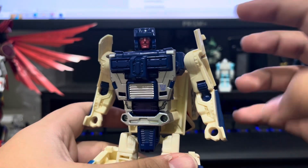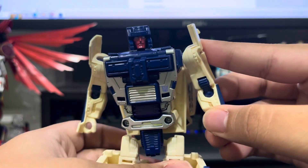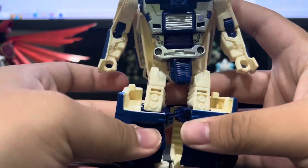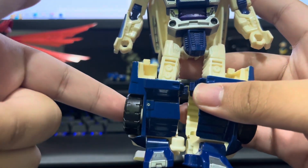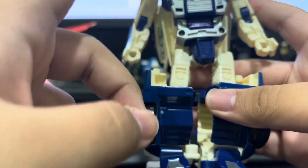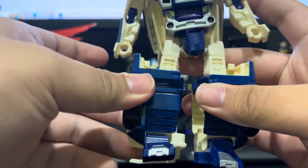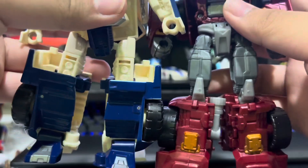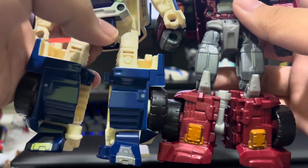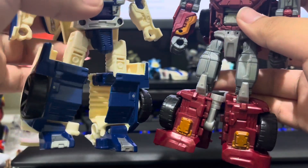Arms are alright. The blue joint and stripes stop them from being plain. Legs are simultaneously skinny and thick, like Dead End's but more unnatural, especially with these bits sticking out. I think the reason why is because they're more cuboid compared to Dead End, and he also has less upper leg, so it really looks unnatural.